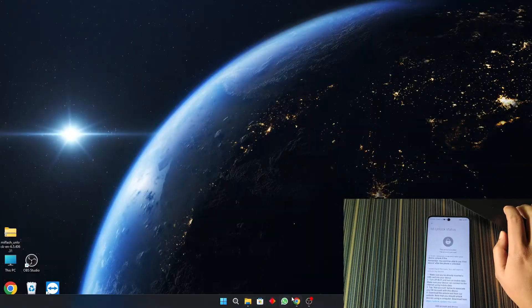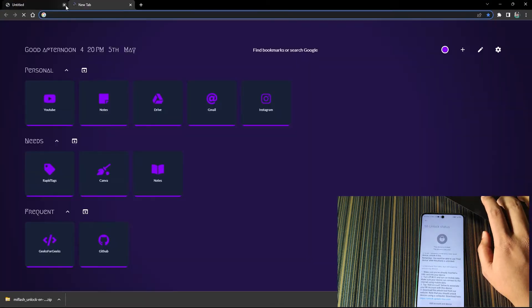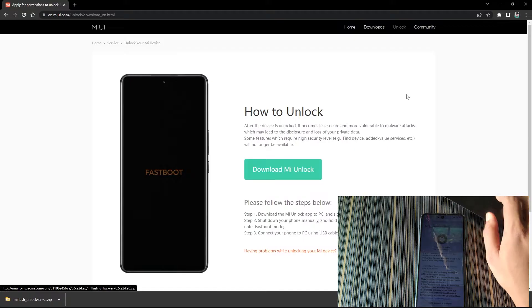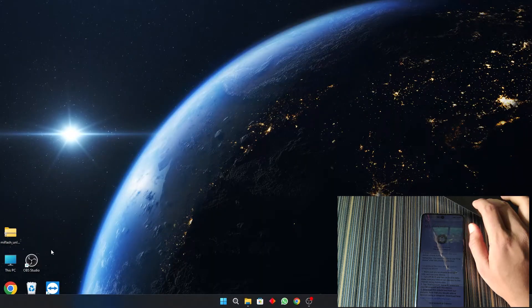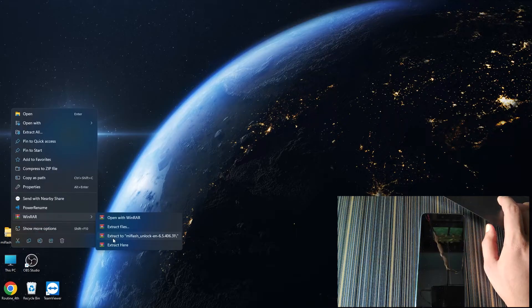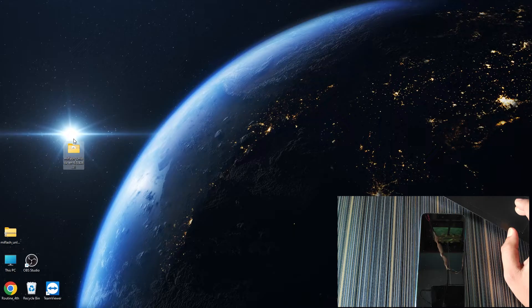On the PC, make sure that the fastboot drivers for your device — in my case Redmi Note 9 Pro — are installed. Go to Chrome and go to the MI Unlock Tool website; the link will be in the description. Click on Download MI Unlock Tool and the latest version will be downloaded. I have the MI unlock zip and I will extract it to a folder.